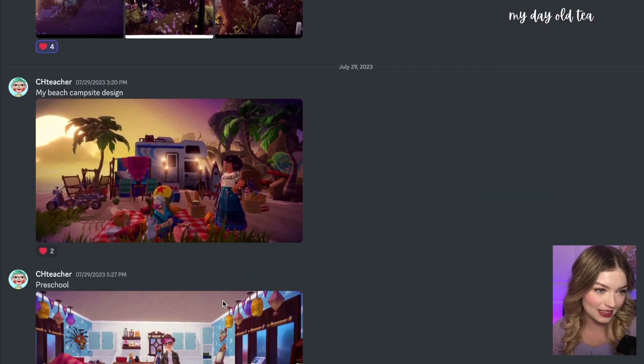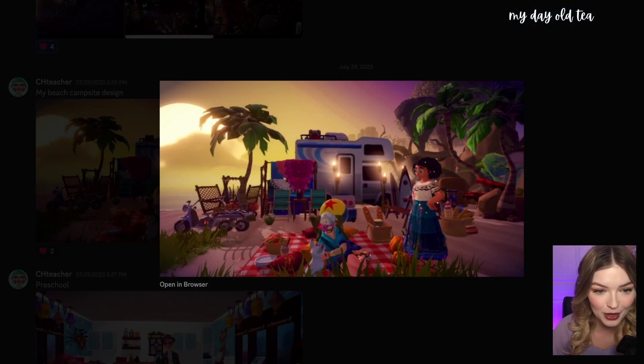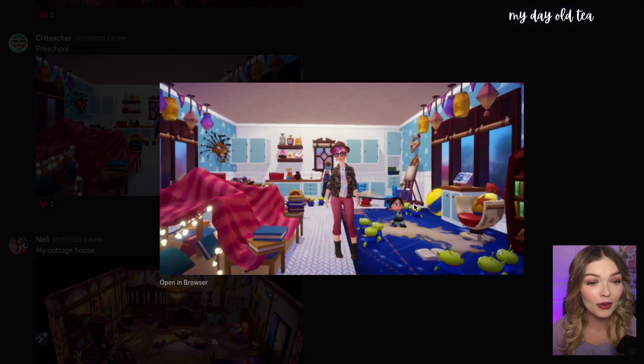Submitted by Ch Teacher: 'My Beach Campsite Design.' Let's check it out. We've got Mirabel on the side. You put Buzz's house on the beach — that looks so cute as a little camper van set up on the beach, he's doing his laundry. You put Moana's boat over here with those little items — looks so good, excellent job.